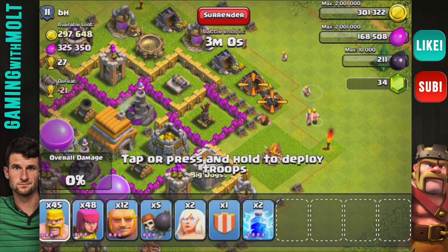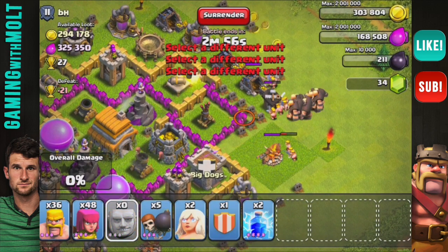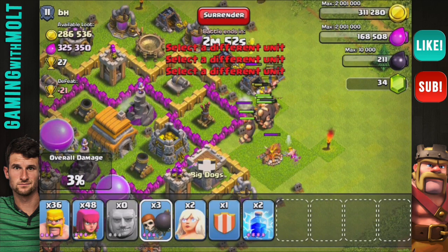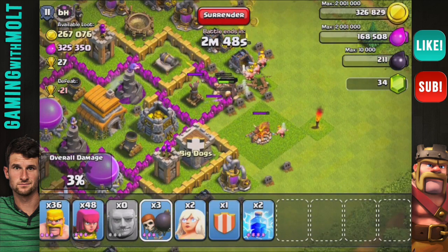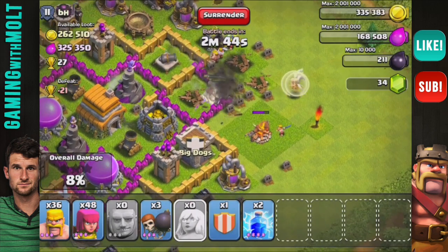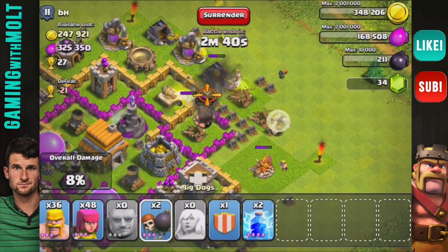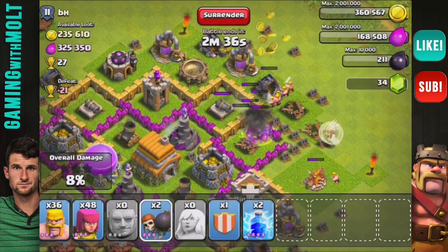I'm going to go ahead and lay down some barbarians and then get these giants in here. Wait for that mortar shell to hit, drop down some wall breakers to get us in there, and then once the giants knock that down we can go ahead and drop our two healers right there. Now we pretty much just wait. I'll drop a wall breaker right there to help get that corner out.